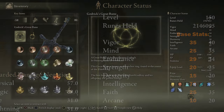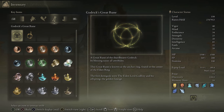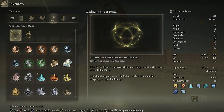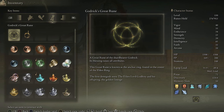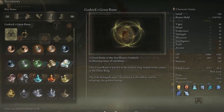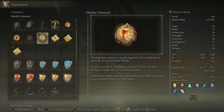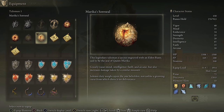Godrick's Great Rune grants plus five to all stats — it's just the best great rune and you should always be using it. Marika's Soreseal is also a great talisman, granting plus five to mind, intelligence, faith, and arcane.